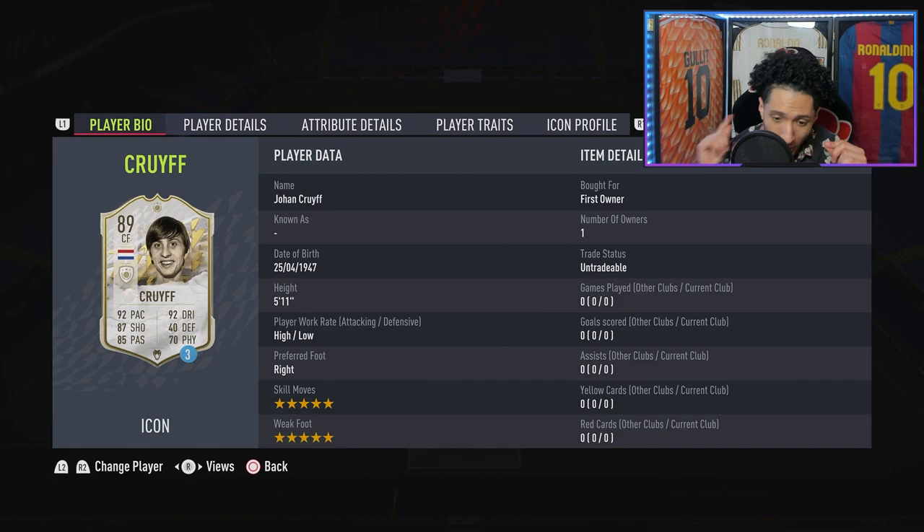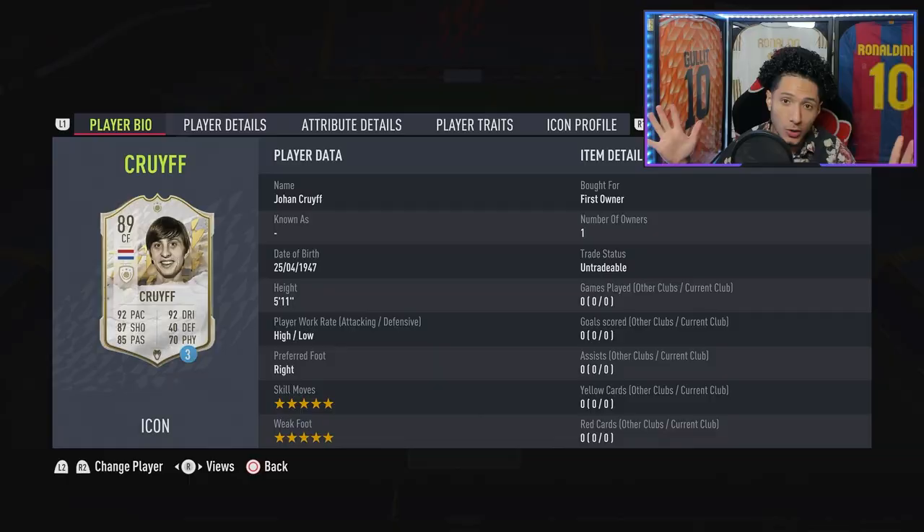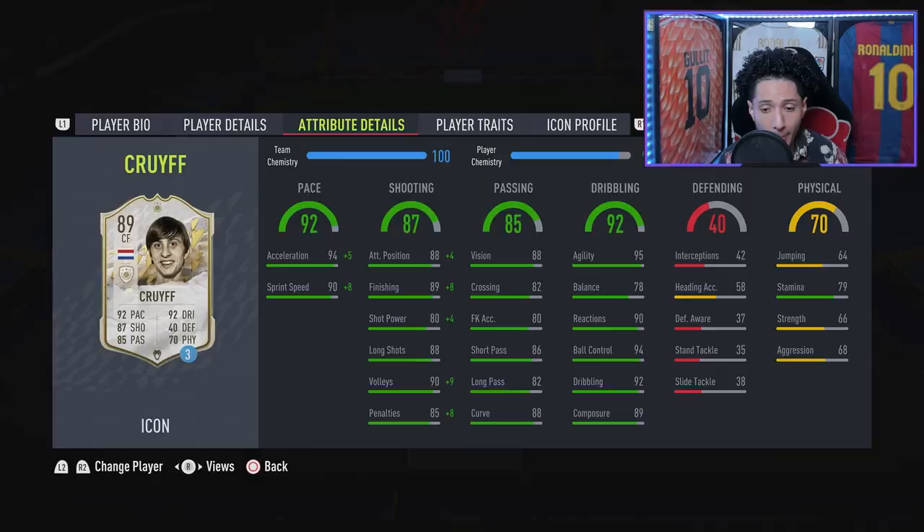He's 5-foot-11, high/low work rates, right-footed — everything is good. But this right here I believe gives him a plus 1 million coin price tag; if not he would be 1.5 million. That 5-star skills, 5-star weak foot combination — you love to see that. It's very rare to find, and Cruyff is a rare hidden gem. With the Hunter chemistry style on him, pace goes to 99 and 98.